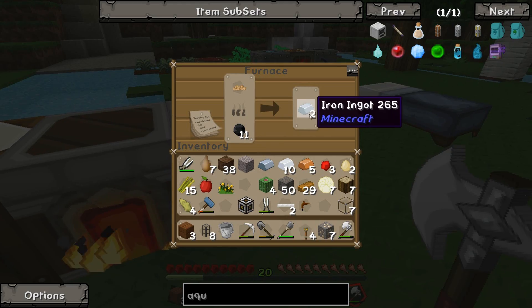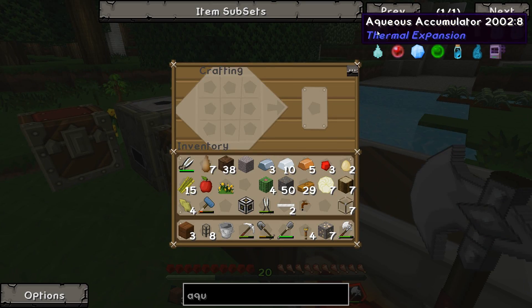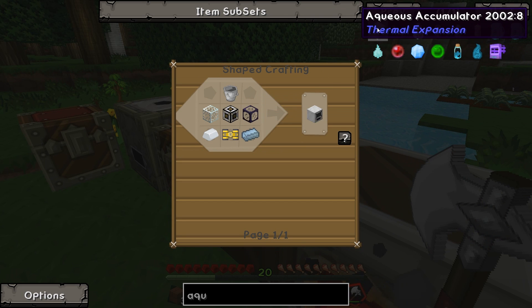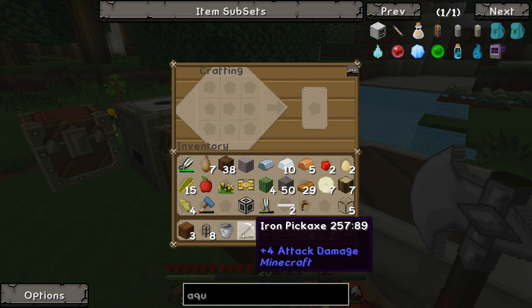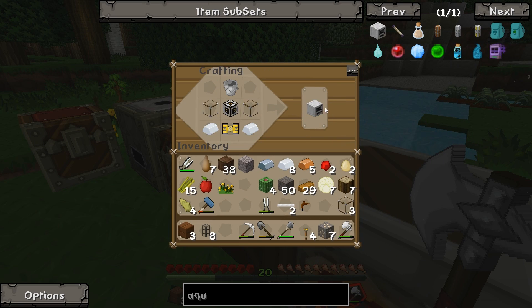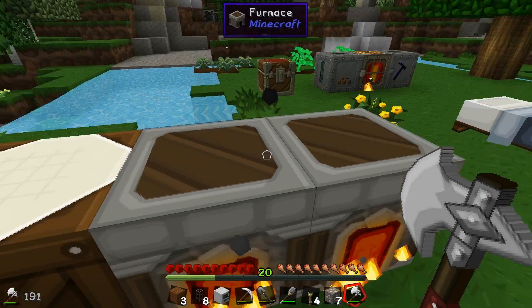Oh we need some more iron as well. So much stuff. Let's grab one of those and then can we make one of these? Make a bucket - we've got one. Do we have the stuff? Oh we do, look at this - aqueous accumulator! Boom.